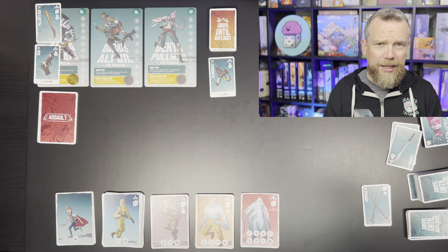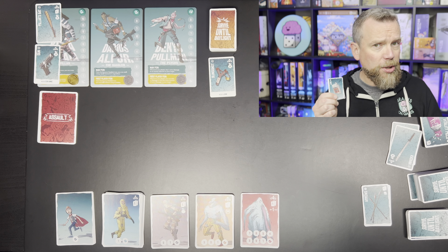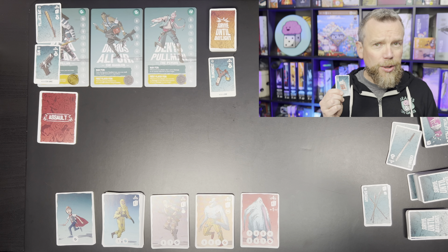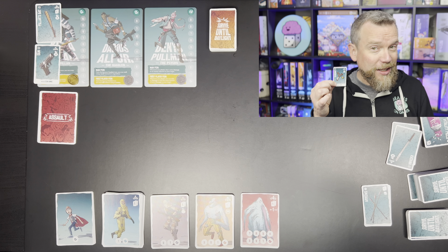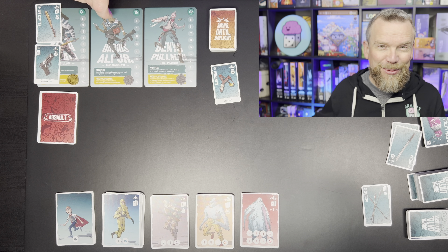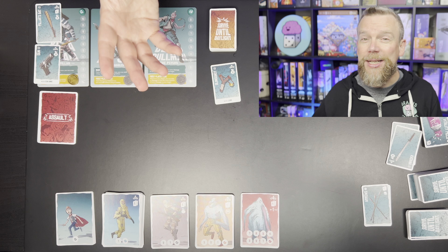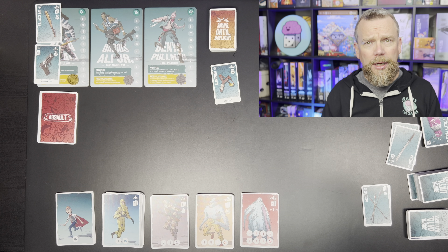Each character has their own unique weapon. You grab that weapon at the start of the game and then one other weapon. That gives you an opportunity — if you're a character like the Pillar who carries a bat with nails in it, you can also get a bow with some arrows. You don't actually get the ammunition; you only get the weapon, and you need ammo in order to fire it. That's kind of where the actual gameplay comes in.